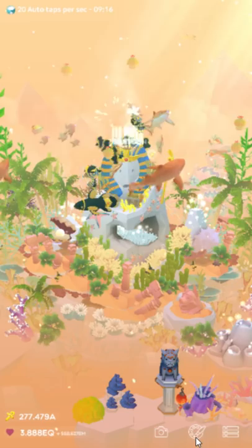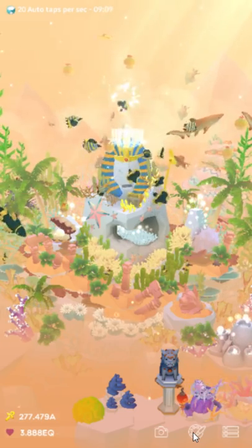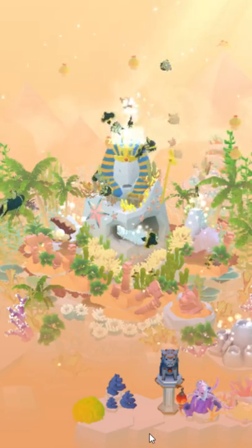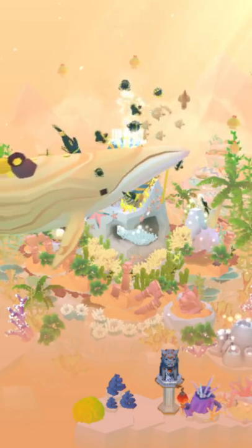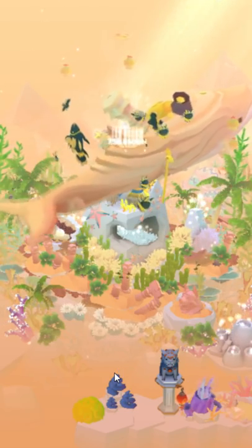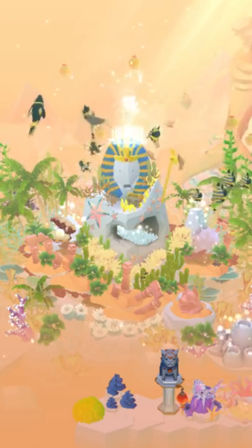First things first — actually, zero things first: they do these stupid phased rollouts that no other game I've ever played does. Basically if you don't have the update yet, there's nothing you can do, just wait. In about a week you'll get it. The events run for like four weeks and they never tell us when they're gonna end until it's like a week out. They're absolutely terrible at any kind of community management — they don't communicate at all, things just happen. It's a disaster.